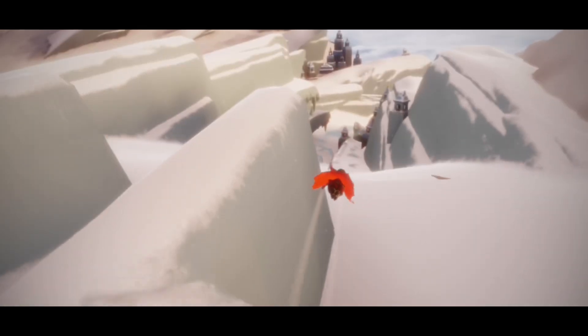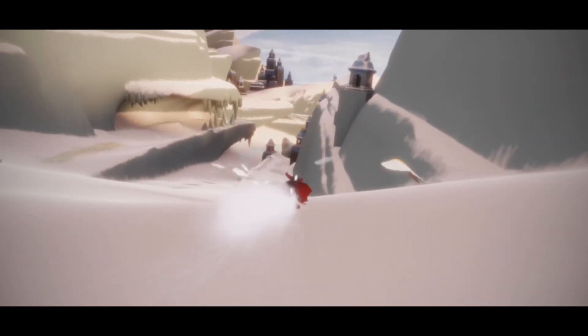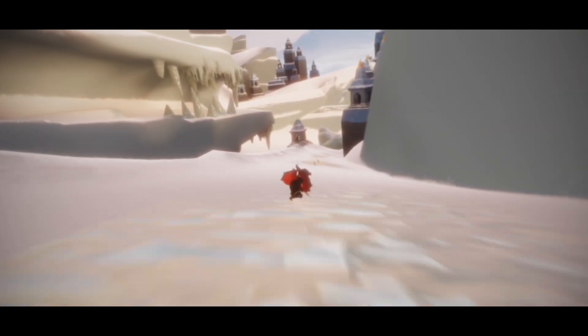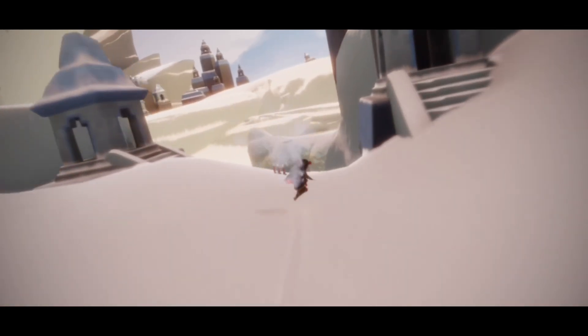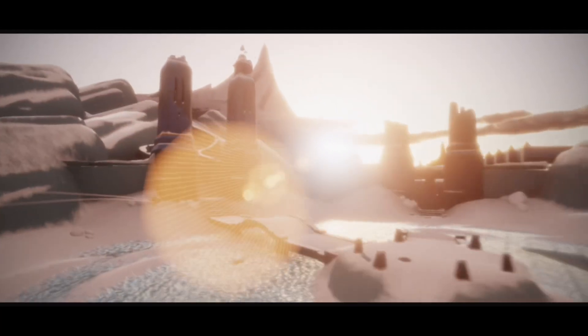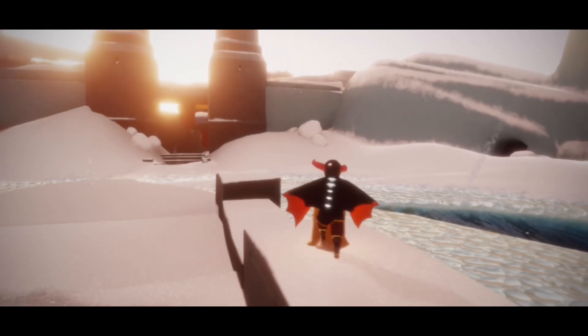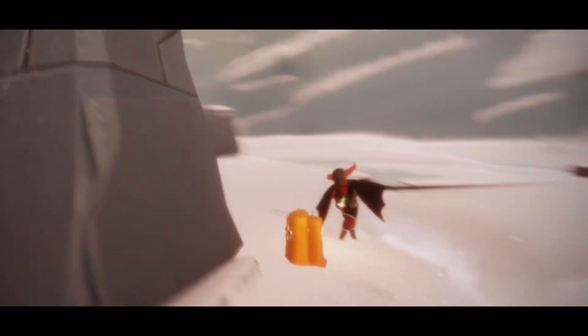Now we're just gonna speed run the hill. Once you get down to the bottom, head to the center area — we're gonna have one candle on the right hand side and one slightly on the left hand side. And that is all for seasonal candles.